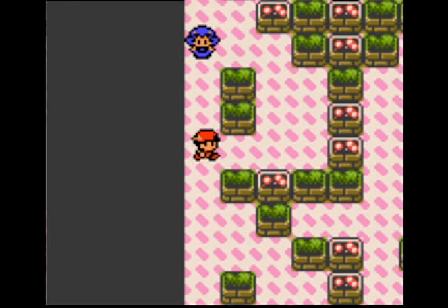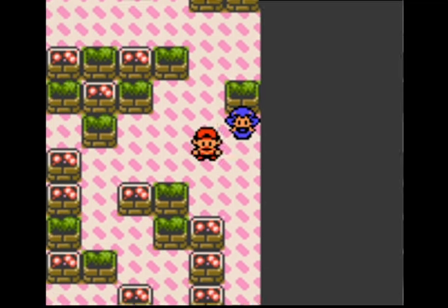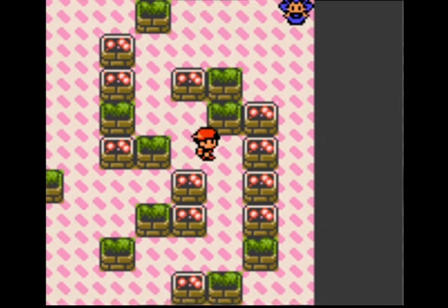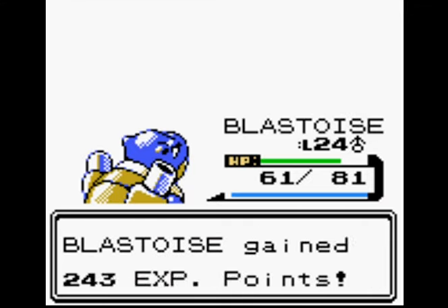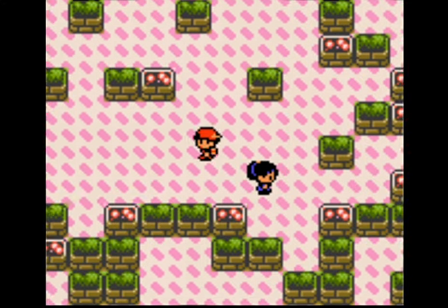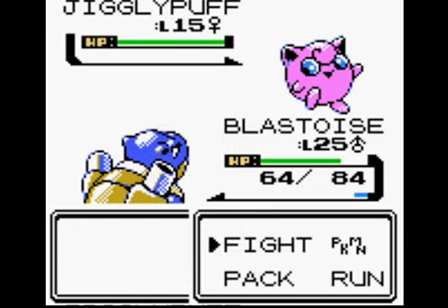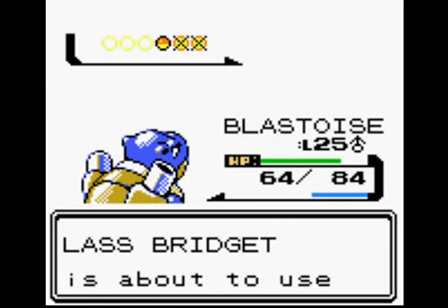I remember back in the day playing this for the first time — when I reached Kanto and found out that I could revisit the area from Red, Blue and Yellow, I was gobsmacked. It was the coolest thing I'd ever seen. Don't teach Rapid Spin — it's base 20, it's weak. It's got 40 PP, and that's the reason why, because it's a weak move.